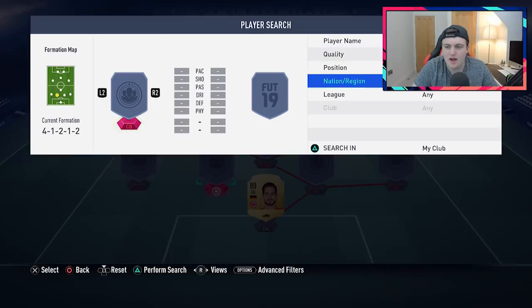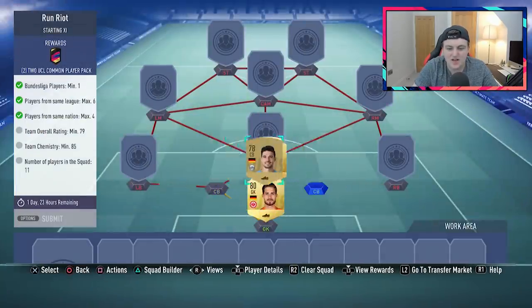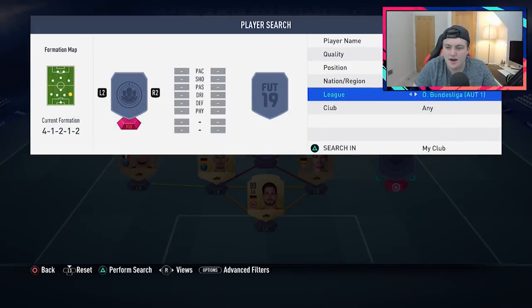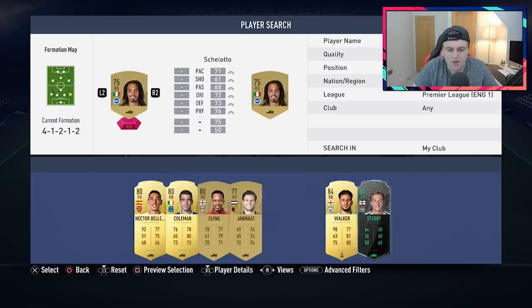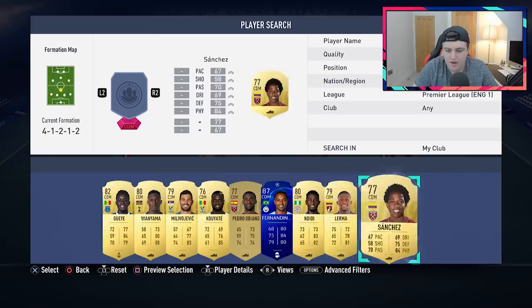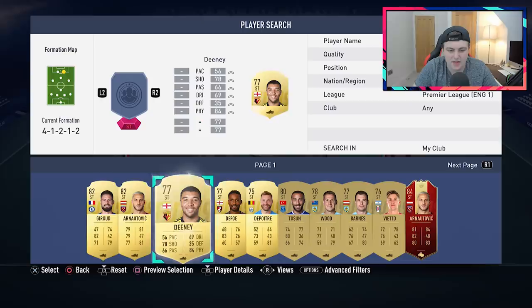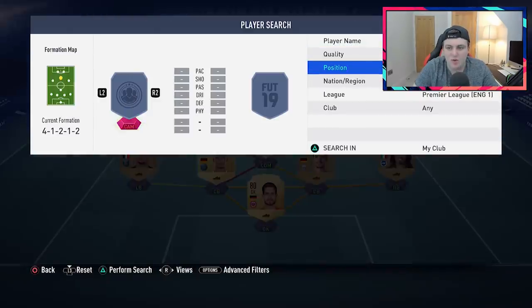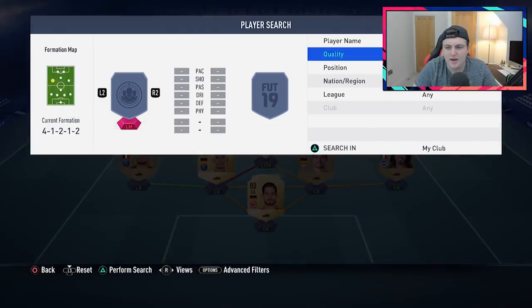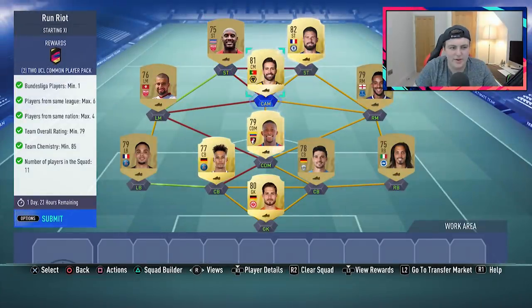We'll go with Kevin Trapp — that at least gets us that Bundesliga player. Maybe go with a German backline. We'll go with Kurzawa at left back. Then we can go Premier League at right back with Shiletto, Premier League CDM with Sanchez, Lerman because he's 79 rated — that's four players on the Prem. So we need a Premier League striker and centre mid, so I'll go with Giroud and João Moutinho. We only need 85 chemistry, so we can go with a Ligue 1 left mid in Slity and a Ligue 1 striker. There we go — we've got a UCL two common player pack for that.